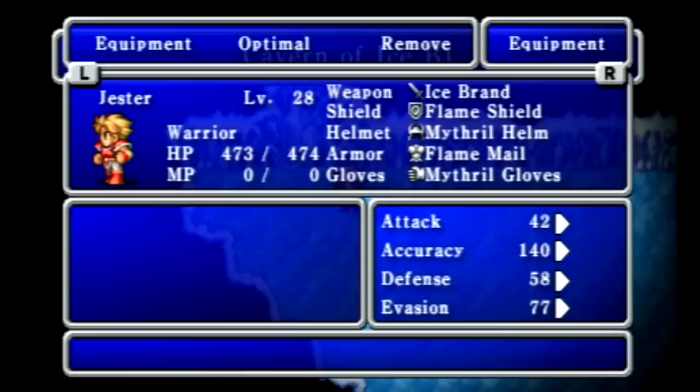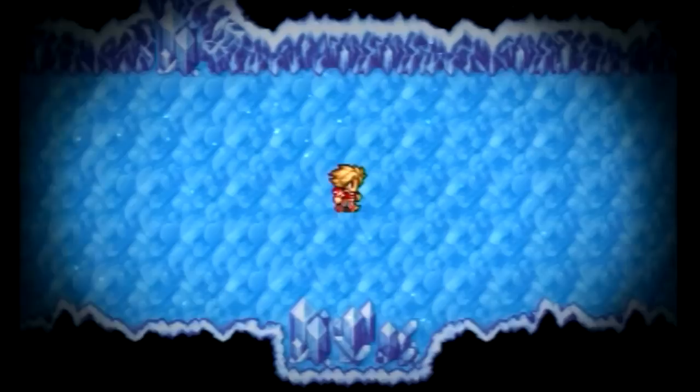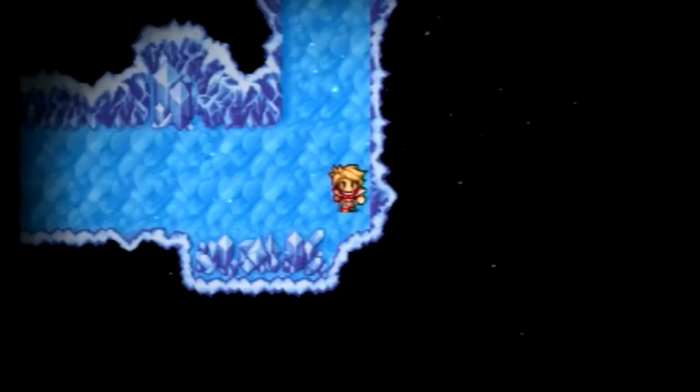I saved and now we are heading into the Ice Cavern. I want to unequip my Ice Brand because there are creatures in this dungeon that are ice elemental, so the Ice Brand will not do as much damage to them. You will notice the cool little snow effect that was added for the PSP version.